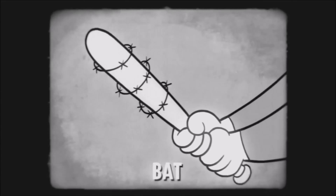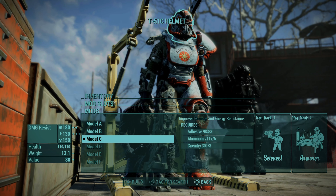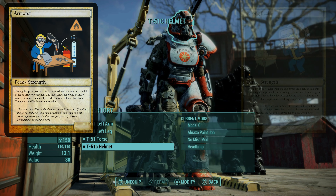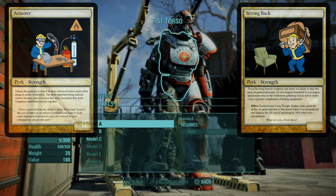Even if you don't want to get up close and personal and hit everything in the face with a bat, every point that you push into Strength also increases your carry capacity by 10. It also holds the key to some important perks like Armorer, which lets you modify and upgrade your apparel, and Strongback, which further increases the amount of stuff you can carry by quite a bit.